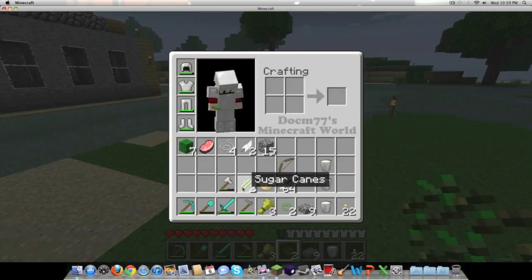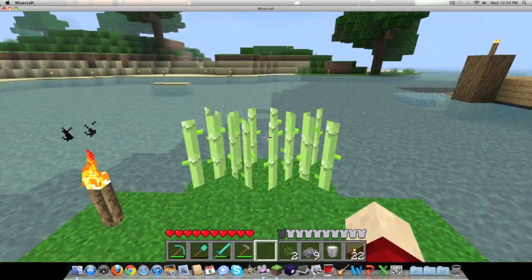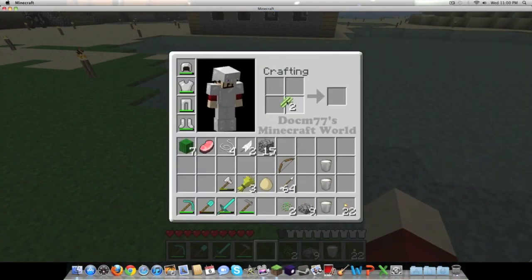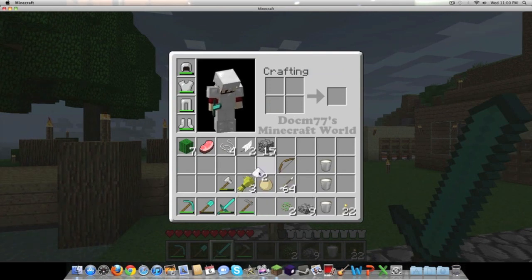The next part is not very difficult. Here's a tutorial on how to grow reeds: you let the reeds grow, then you harvest them, and put them in your crafting square and it creates sugar — this nice little white speck of sugar. We're going to need two for the cake. So we've got three pieces of wheat, two sugar, three buckets of milk.